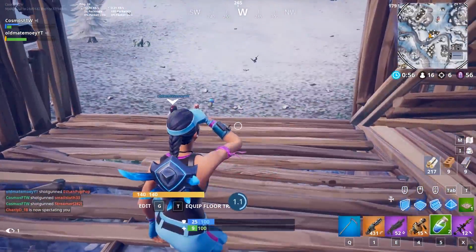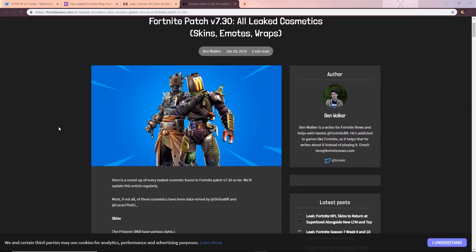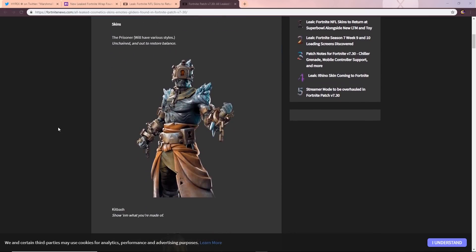Without further waiting, let's look at the leaked skins. The first skin is amazing — this is the weekly challenge skin called The Prisoner. Once you complete all the required weekly challenges you unlock this skin, and it will have various styles. This is probably one of the best challenge skins we've seen so far — better than the Visitor and those others. He's got a nice look, and we saw him stuck inside the iceberg which is why he's called the Prisoner.